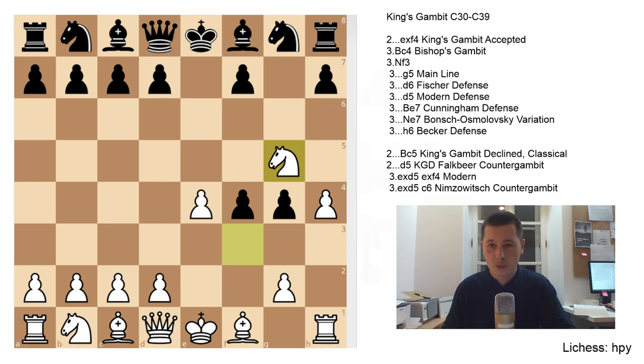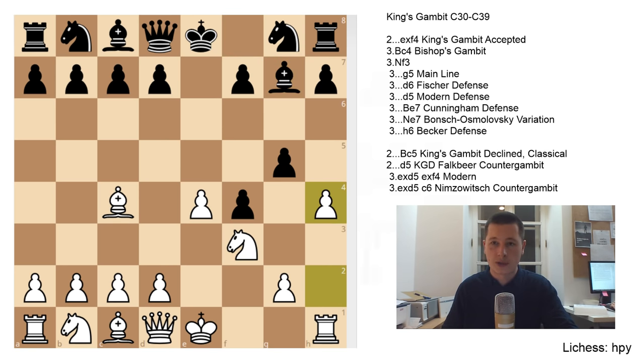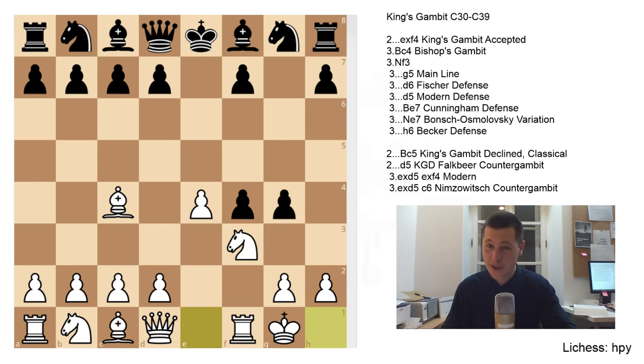After the move g5, white doesn't have to continue with h4. White can continue with bishop to c4. Here black has two options: bishop to g7, the soundest one, after which white could play h4 — the Philidor Gambit — or castles, which is the Hanstein Gambit. Both are very comfortable positions and lead to exciting games. Another option after bishop to c4 is that black can play g4 immediately, leading to probably the most exciting positions in all of chess. The main move is castles, believe it or not, then gxf3, black gives up a piece — queen takes f3 — this is called the Muzio Gambit.